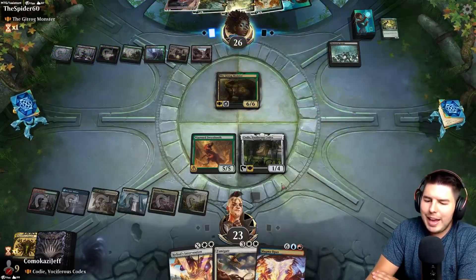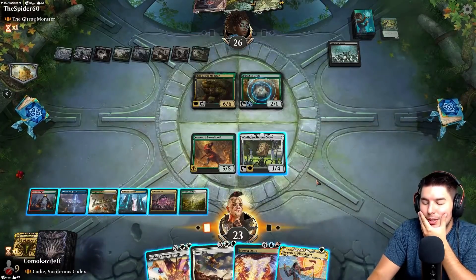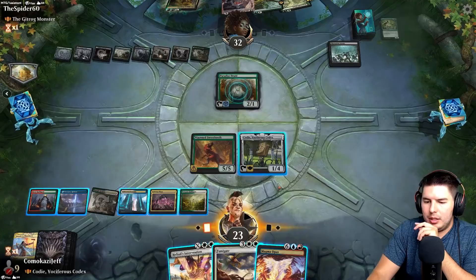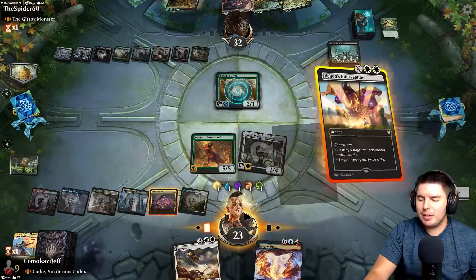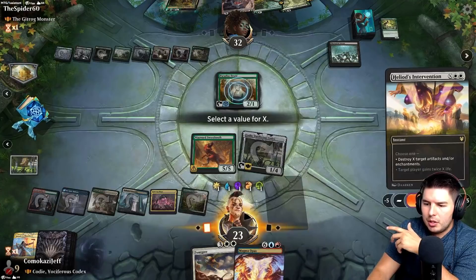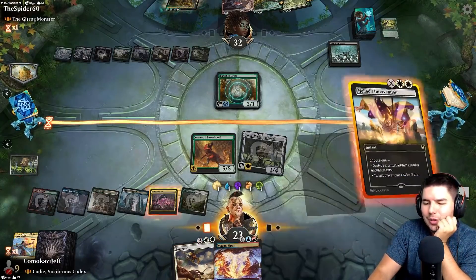We only have three gates out — definitely not enough. I can go for Fumigate here and get rid of Gitrog. Actually, Swords to Plowshares is pretty nice here. Let's go with Swords. We're one card away from Magma Opus, trying to find spells that help us find lands. Heliod's Intervention — I can do X equals one and find something useful. A little awkward, but it'll work. Oh, but it gets countered — bummer. Pass the turn. The right play was probably just to gain life from Heliod's Intervention rather than targeting artifacts, but letting them keep Phyrexian Arena doesn't feel right.